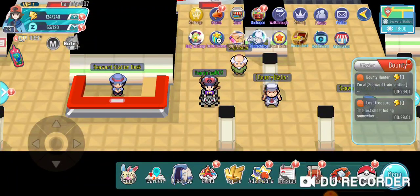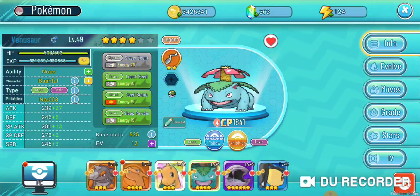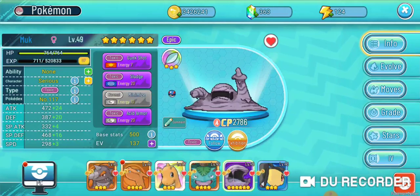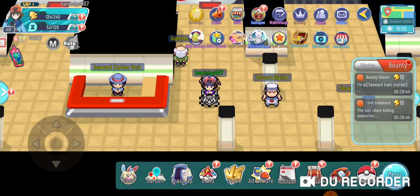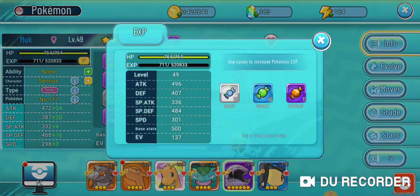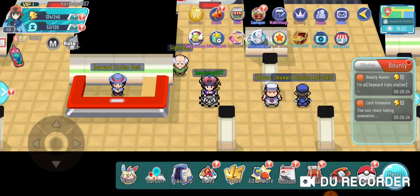Those are some tips and tricks on how to get candies in the game. Make sure you're doing these things every single day because it definitely adds up. I used all my candies for the day and as you can see I've leveled up my Pokemon a few times — my Mux is level 49 now, which is the same as my character. As soon as I hit level 50 I'll be able to level them up again, just because of all the candies I've been getting.